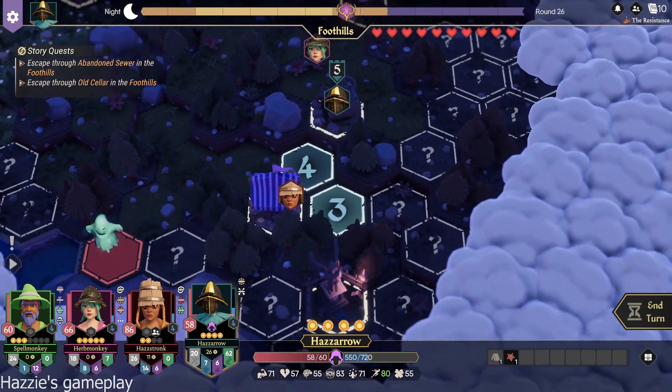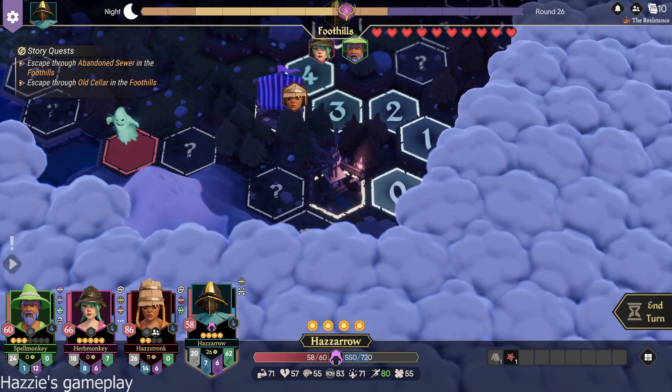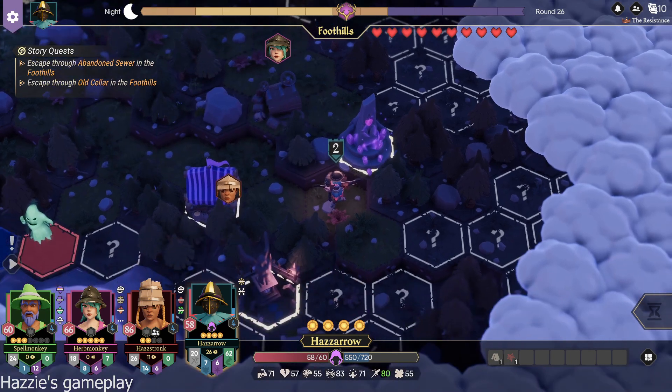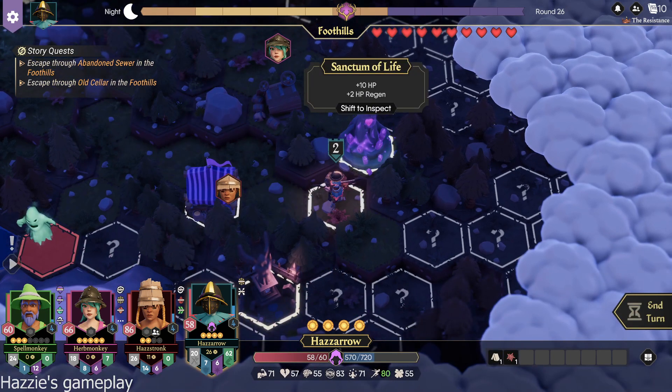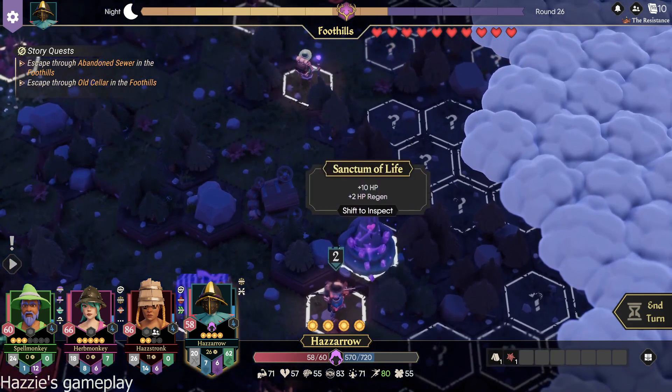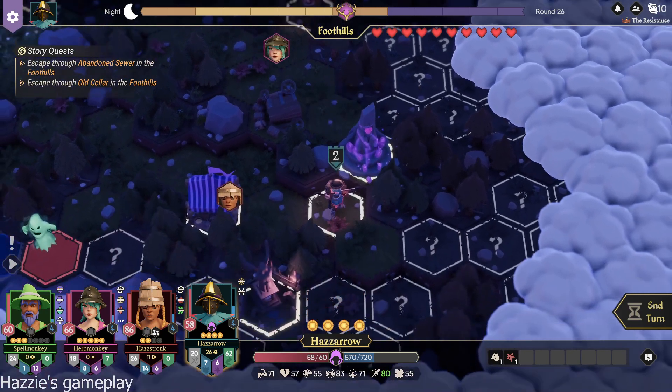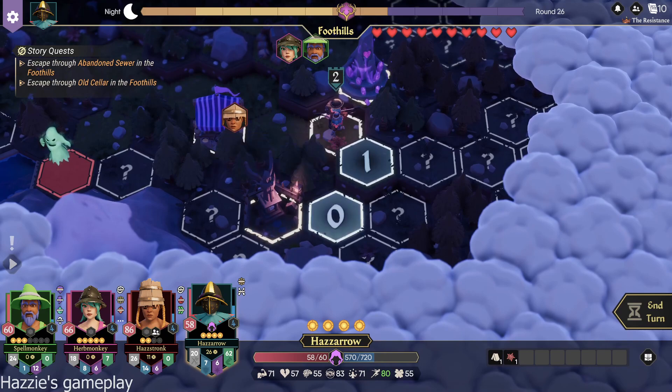Also, because you have that one where whenever you use your pipe, you get XP. You've got quite the attentive eye for detail. Sanctums will protect from death but are destroyed in the process. Which sanctum is this? Two HP regen and ten extra HP — a sanctum of life. So maybe it would be good for the tank. That sounds right.